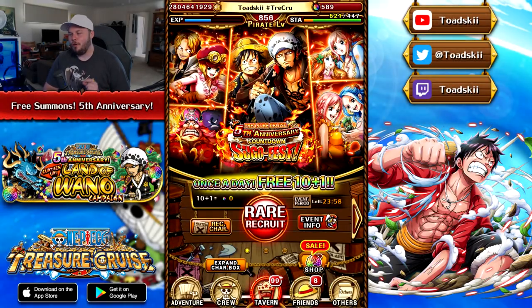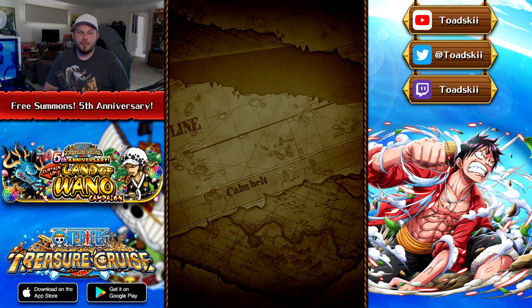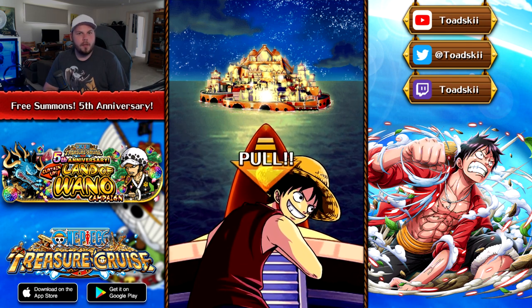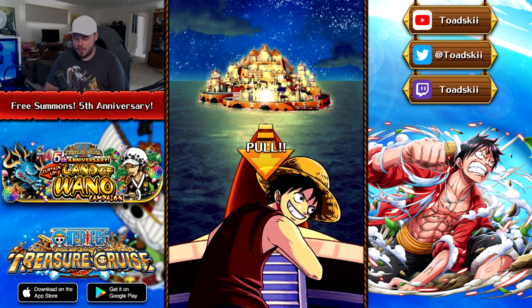We are back for day number three of the free 10-plus-one rare recruit pulls. At this point I would really love to pull the dual unit Sanji and Pudding who are on this banner as well — there's a 1% chance you can pull them. They're not like the best unit ever, but it would just be really cool to get them. And of course it would be awesome to see a red poster.